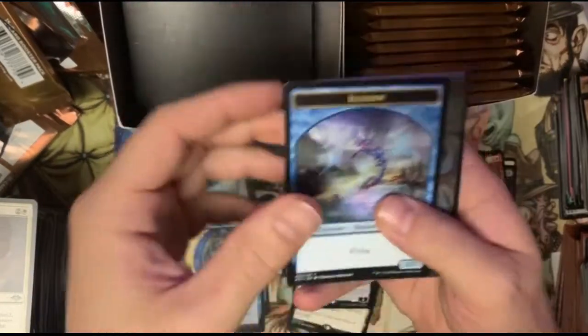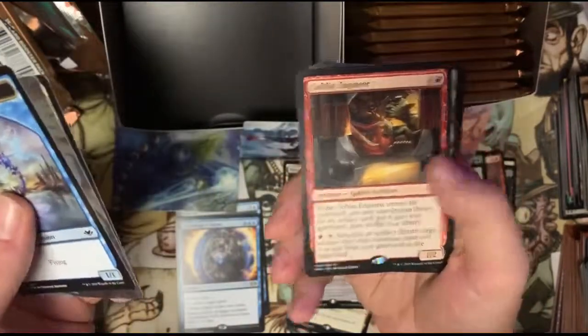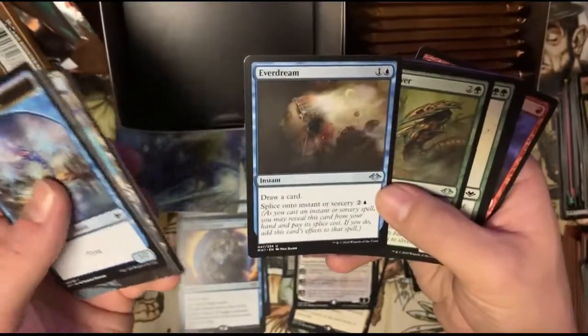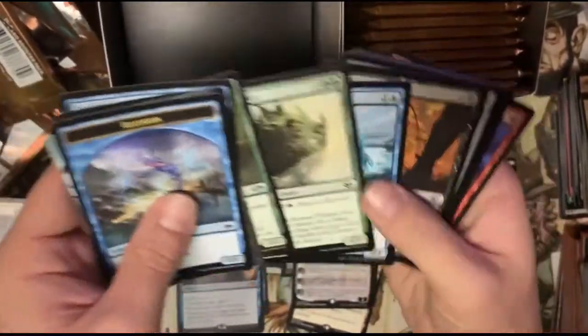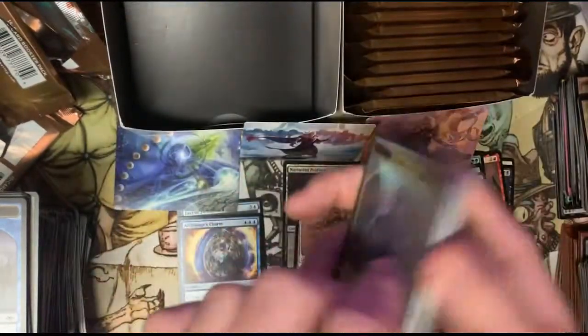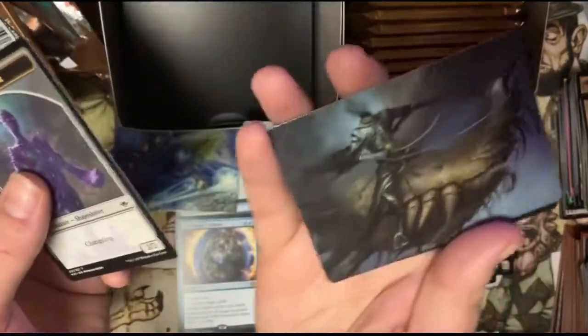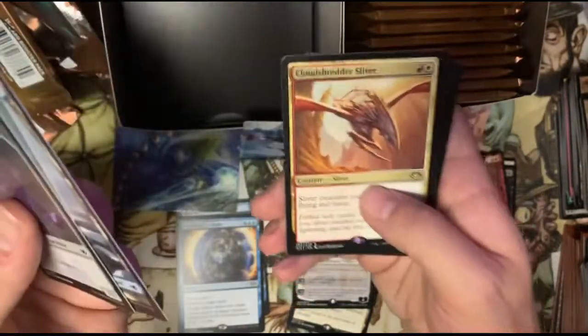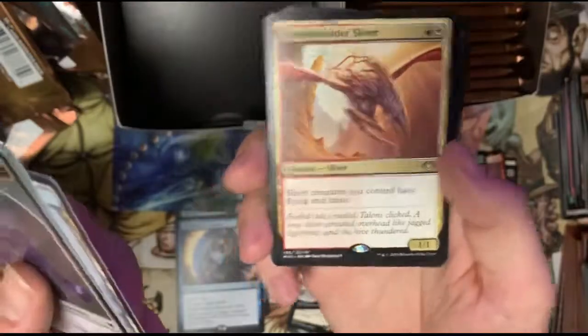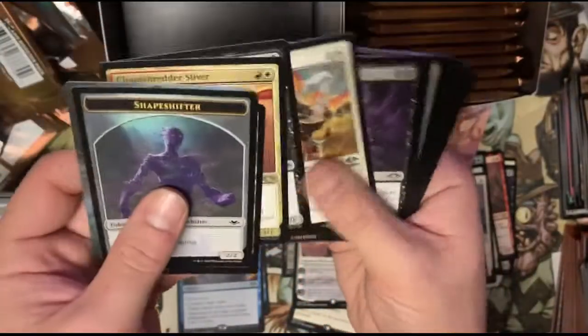So can we pull a foil Urza? We haven't got a foil rare yet, so I think it's possible. We got two mythics. Snow-covered forest and a Goblin Engineer — what do you guys think about little old Goblin Engineer? Everdream — you can splice it onto an instant or sorcery. Got Tempered Sliver — we are really getting the slivers. String of Disappearances and a Lava Dart — some cool commons, giving pauper some love too. And Cloud Shredder Sliver — this is a really good sliver guys, gives your slivers flying and haste for two. It's really good.